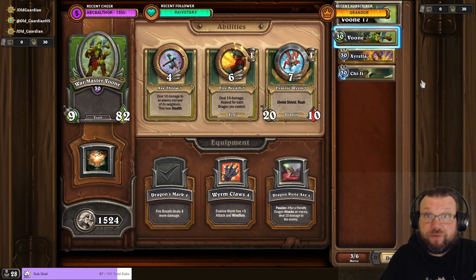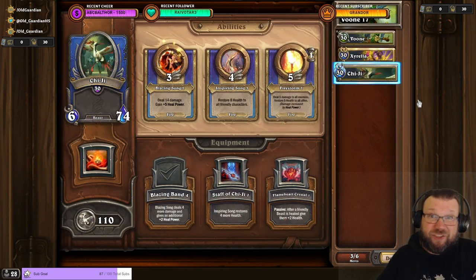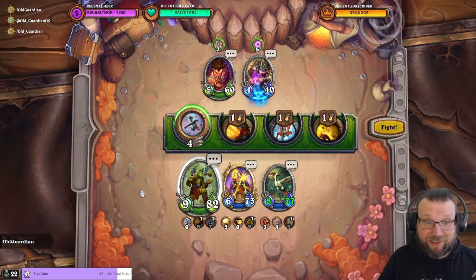Although you do need some healers to go alongside Worn. I'm using Worn — equipment doesn't matter — Cyrella — equipment doesn't matter — and GG with Blazing Band, though really equipment doesn't matter on that one either. Alright, Worn task 17, here we go.